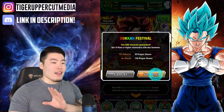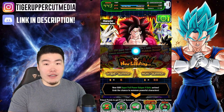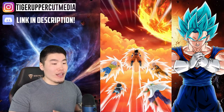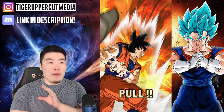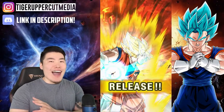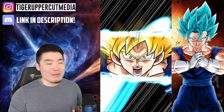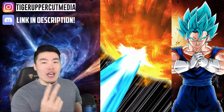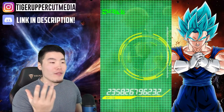Starting with our first multisummon, let's hit it. The only thing I really, really don't want from this banner — the one thing I really, really don't want is Omega Shenron. And that's not saying he's absolutely fantastic, because he is, he's one of my favorite units. I just rainbowed him a long time ago and since then I just can't stop pulling him.